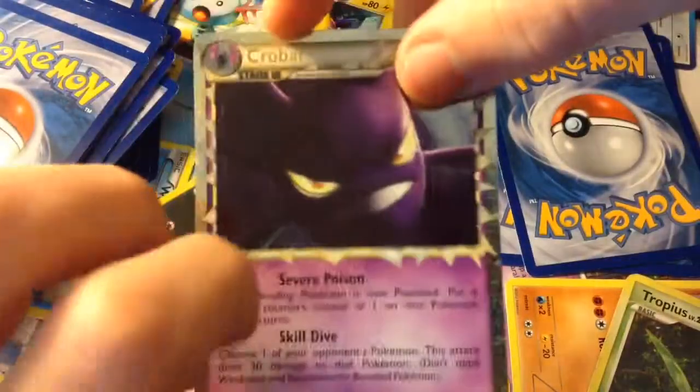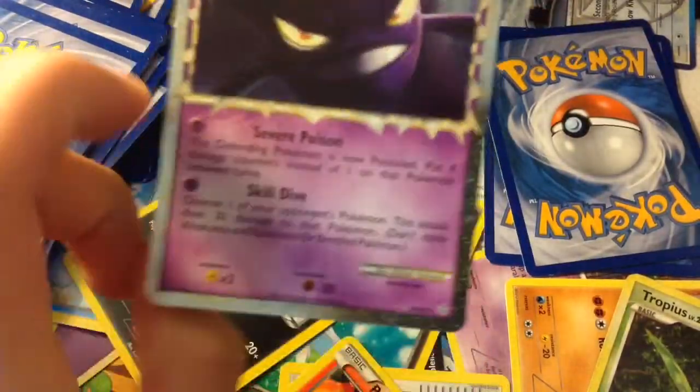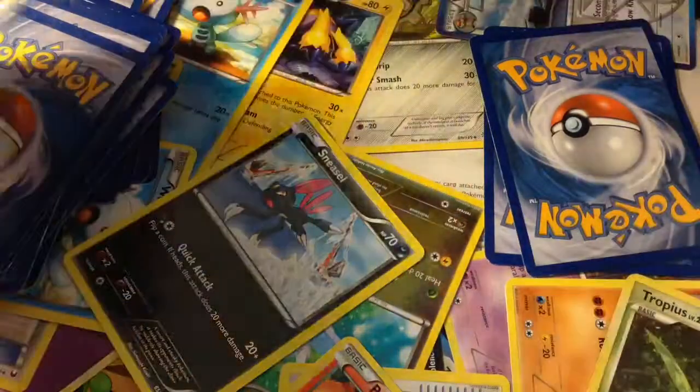Here is Crobat — it knows Skill Dive and Severe Poison. Severe Poison is the stronger attack, and it's kind of like Gengar.